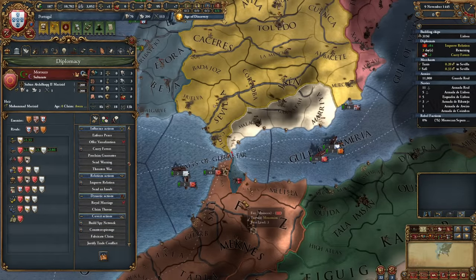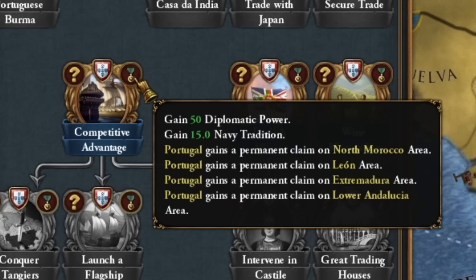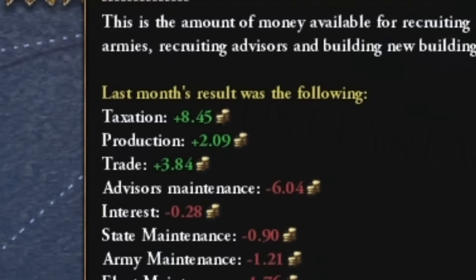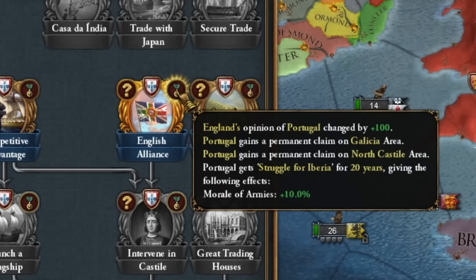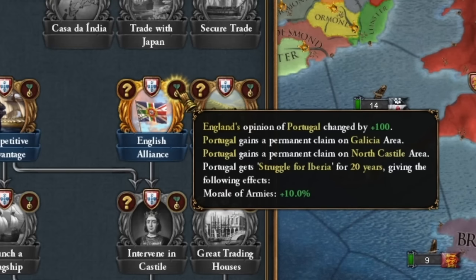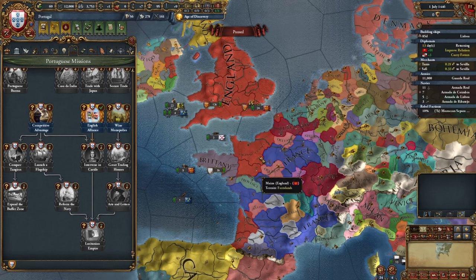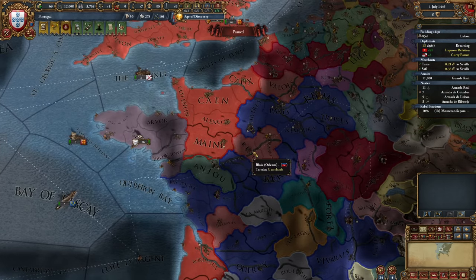After we've laid a territorial claim on Granada, we send our diplomat to the Pope. And literally after distributing these Portuguese organizations I got three more gold. Alliance with England — and yes, army morale will be useful during these first 20 years, so we take this mission immediately. And then we end our alliance with England because they might call us into the war of Maine.